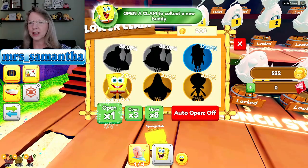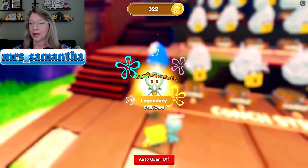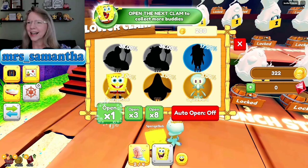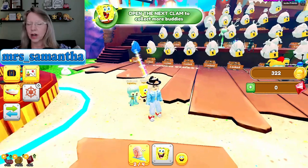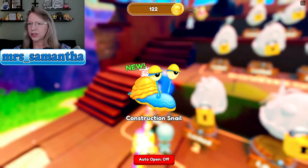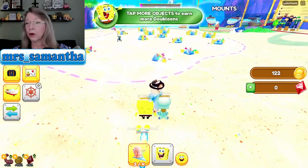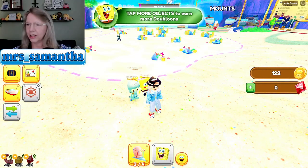More directions at the top — I love directions. Open a clam to collect a new buddy. Absolutely. Open. Goober fantastic — that's so funny. All right, let's go see how much that helps. Oh, I've got enough — I can open another one. Silly girl. Open. Construction snail — I'll take it. And then go tap more objects to earn more doubloons. There's literally directions right there. I love it, I love directions.